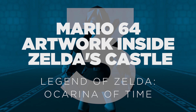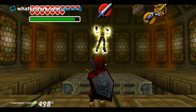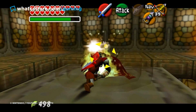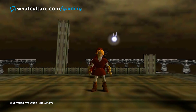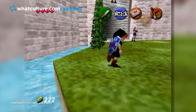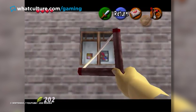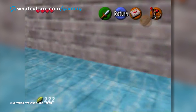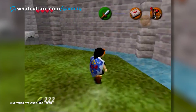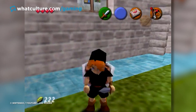Number 3: Mario 64's artwork is inside Zelda's Castle — Legend of Zelda: Ocarina of Time. Not content with literally inventing the very way we perceive 3D space when locking onto enemies and manoeuvring around them, Ocarina of Time routinely blows minds with new secrets uncovered where you least expect them. One of these can be found right at the beginning of the game when visiting Zelda's Castle — simply take a peek inside one of the rooms and you'll spy a collection of artwork carried across from Mario 64. Brilliantly, in the 3DS remake of Ocarina of Time, this window was updated to a more modern Mario wallpaper complete with warp pipes.